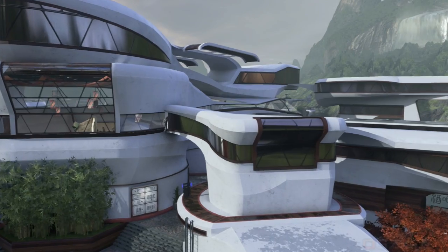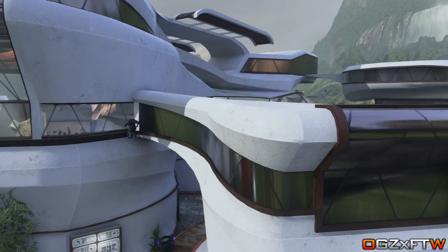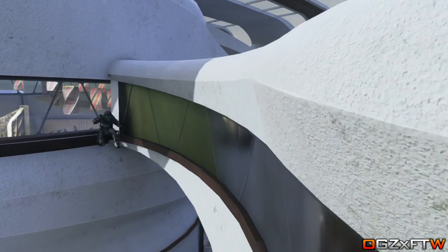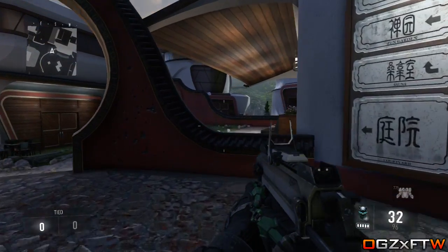What is going on everyone, my name is Luke and today I have for you guys a brand new amazing secret high ledge spot on the map Retreat for Call of Duty Advanced Warfare that works on all consoles: Xbox 360, Xbox One, PS3, PS4, and PC. And to do this it is extremely easy as well.